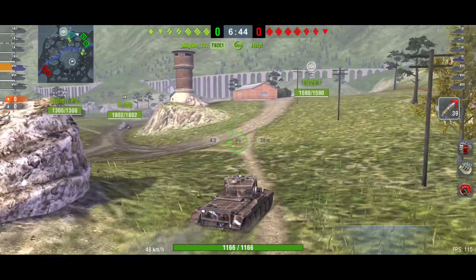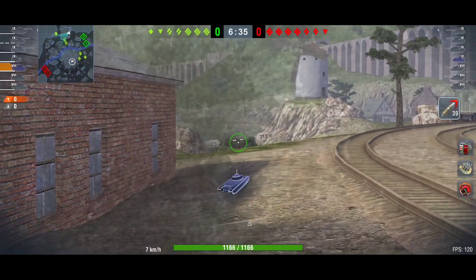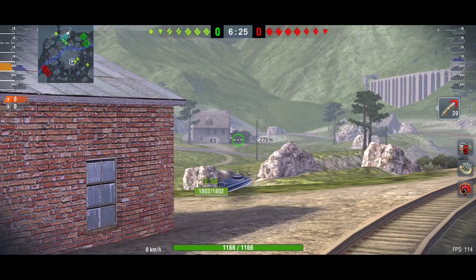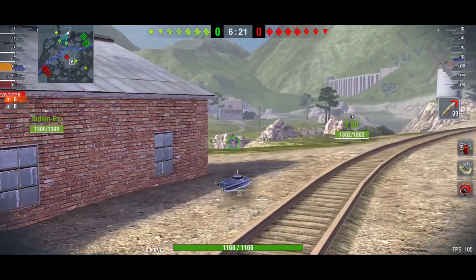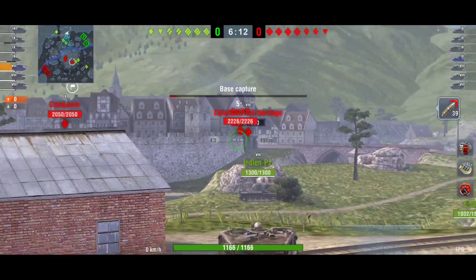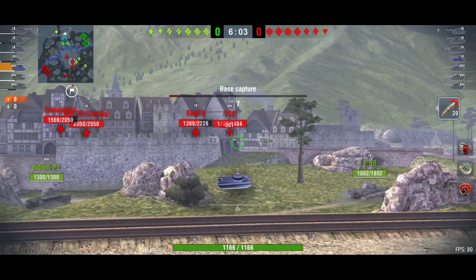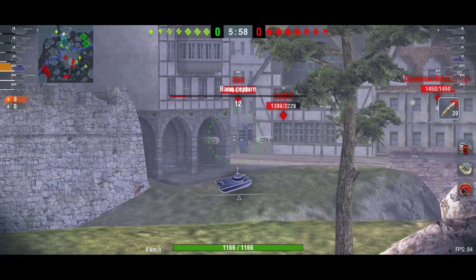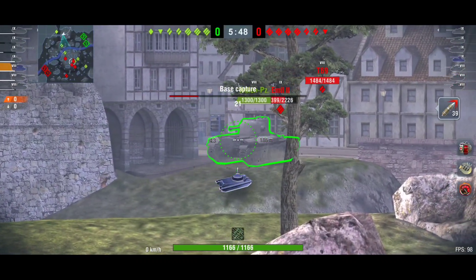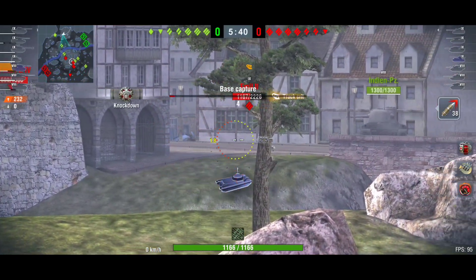We're starting with a battle in Alpenstadt. I picked this battle because it's a really insane battle combining TD play at the beginning in a TD spot, then a clever aggressive gameplay, and in the end a nice team play to finish the last enemy tank. As I said, I'm playing from distance initially like you should with a paper-armor tank destroyer — you should not be spotted. The E50 medium tank is doing his job spotting, the Indien Pz is also pushing. First sneaky shot on the Emil II — aiming, boom, I'm safe, not spotted, far away.